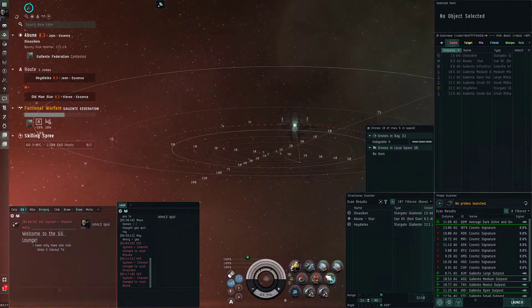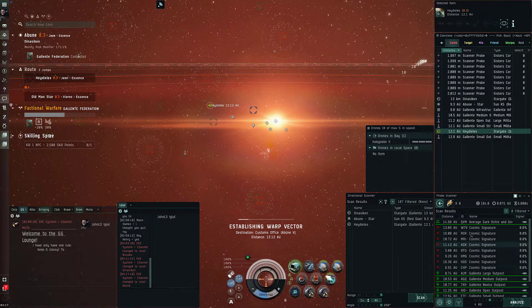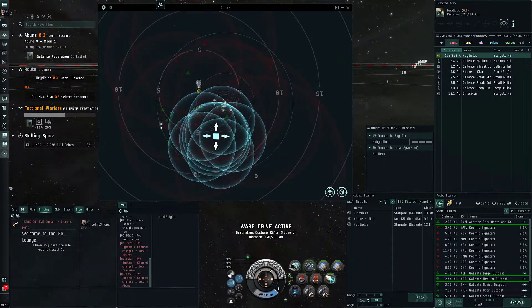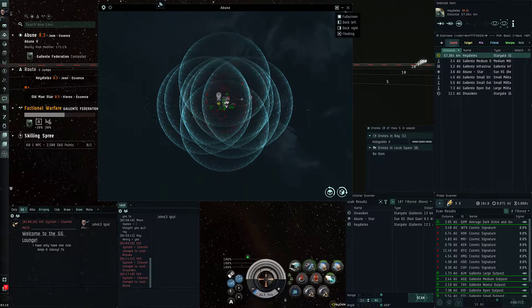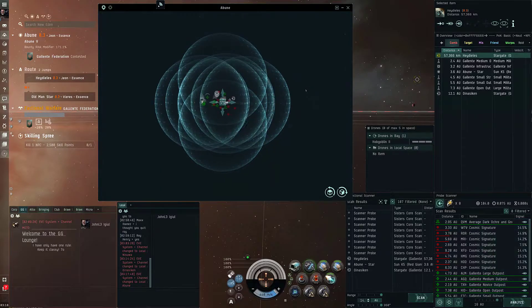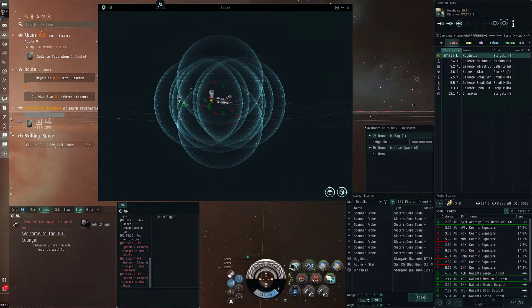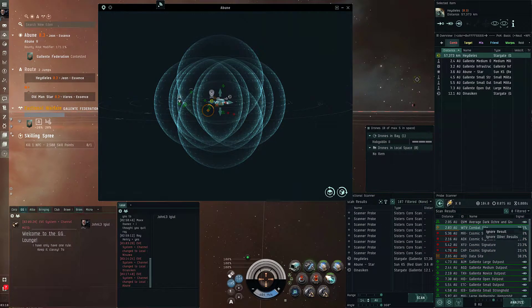Back in local again - that's good. Lots of signatures. Matter of fact this one's already in D-scan range. Let's go to this customs office at 100, drop probes, cloak up. A lot of signatures here - I'm assuming a lot of these are combat sites. Try to get in the middle. See how much info we get off of these. Oh we got a lot - they're really clustery! This might be good.